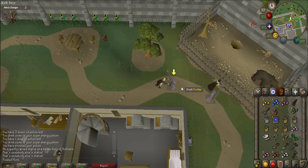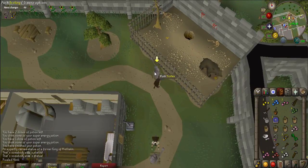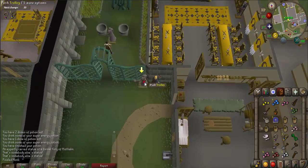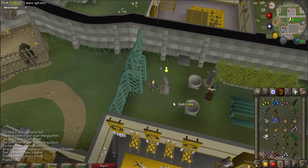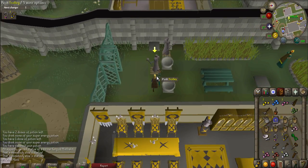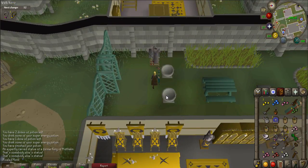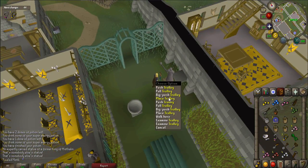Then continue to push the trolley into the queen's garden. Once it is inside the garden, it will need to be placed on the statue plinth directly to the east. Get the statue somewhat close to the plinth, then right-click on the statue and select the place option.